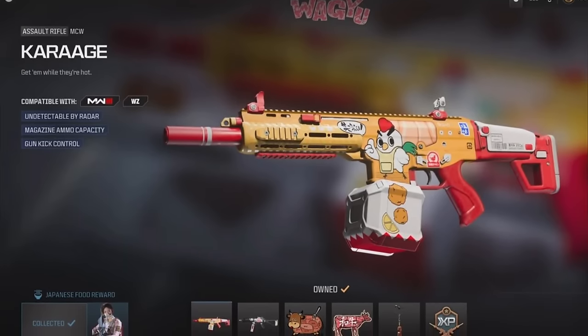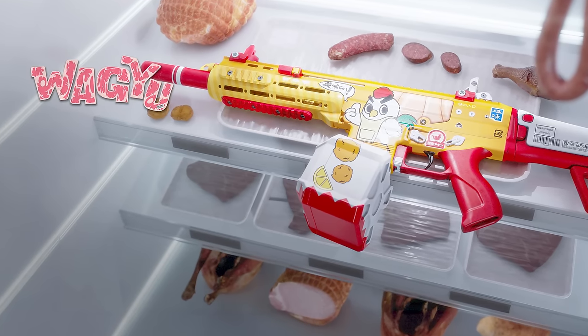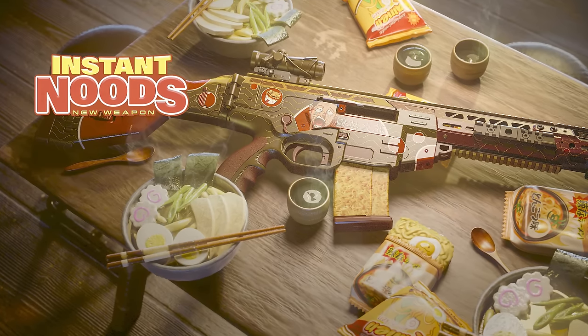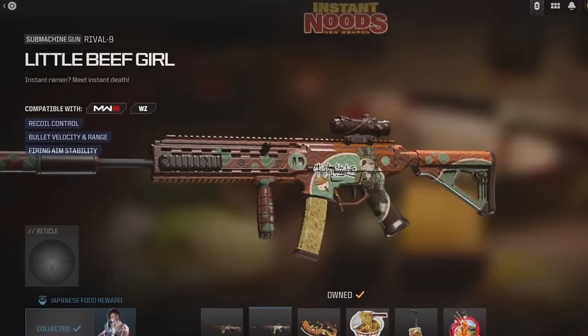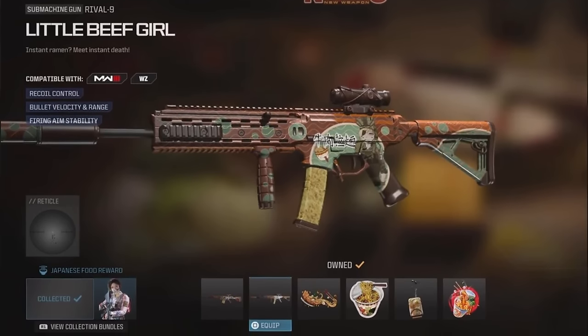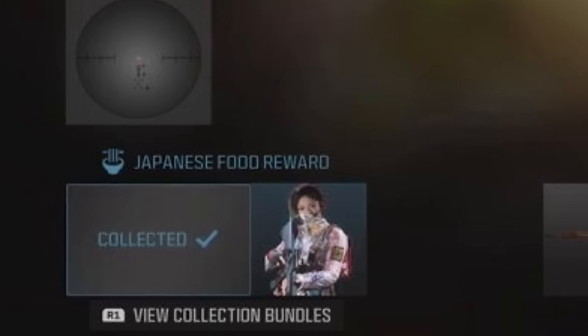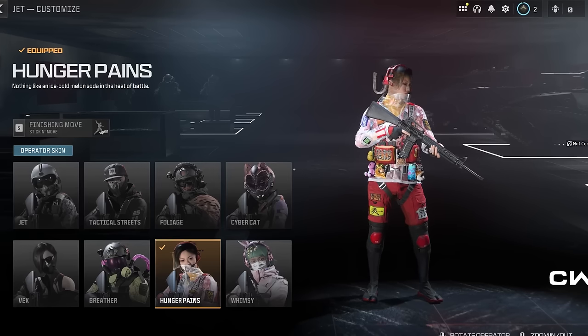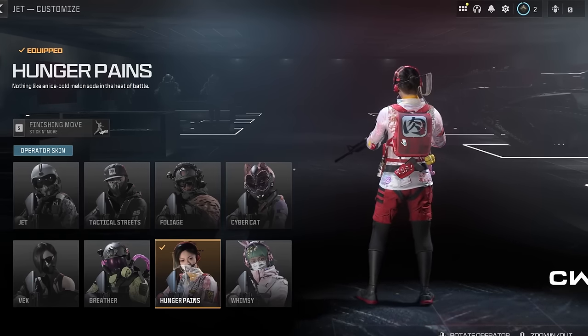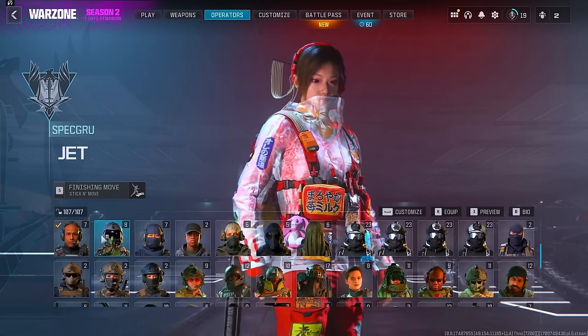They're doing the same thing here with two different bundles called the Japanese Food Collection bundles. The first is called Wagyu, featuring an MCW weapon blueprint without tracer rounds or effects. The second bundle is called Instant Nudes and features the Rival-9. One costs 1,600 and the other costs 1,800 COD Points, bringing the total to 3,400 COD Points. You must purchase both bundles to unlock the Hunger Pains operator skin as a bonus reward — technically buy two, get one free, but you're still spending around $30.